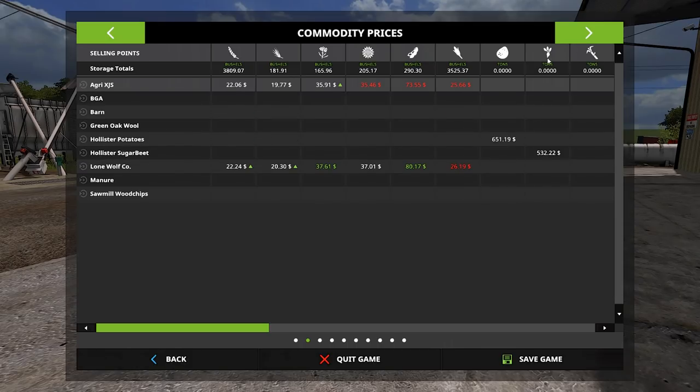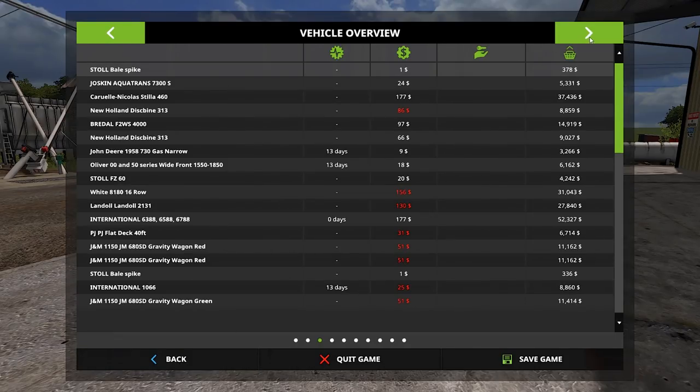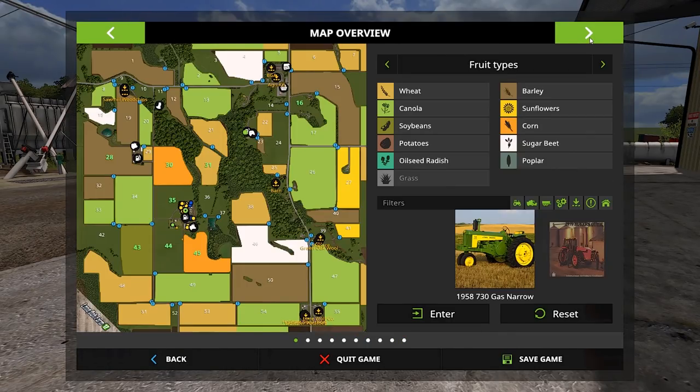I also think we're going to be selling some grain today, and I want to buy some cows. We've got to have 100 cows - right now we have about 33 cows. Let me show you guys.